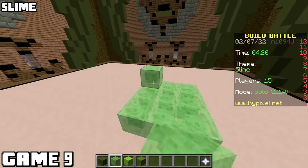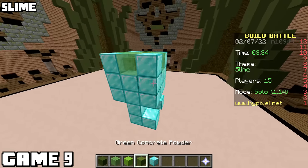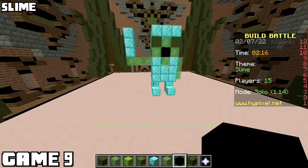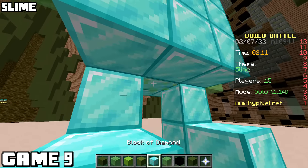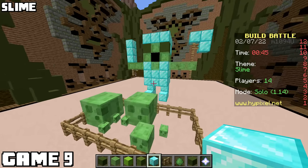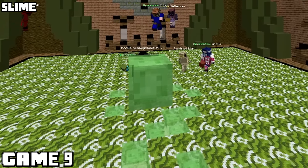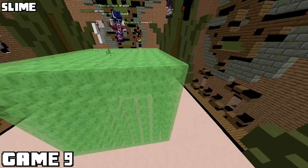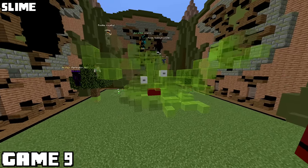Game nine was slime, and I've got an idea that might shine. I was trying to make a humanoid slime wearing diamond armor - I figured everyone else would make a normal slime and mine would stand out. I'm proud of this one. It's cute. Maybe it could be a little more detailed, but it's definitely funny. Competition was pretty bad too - this guy just spawned a slime. I didn't win, but the slime that did deserved it.